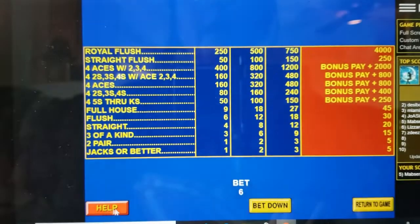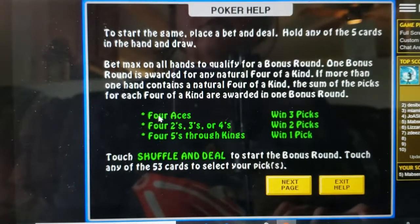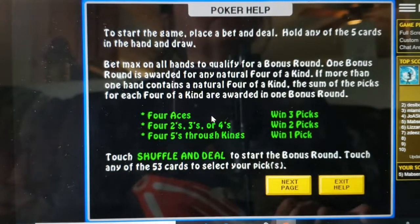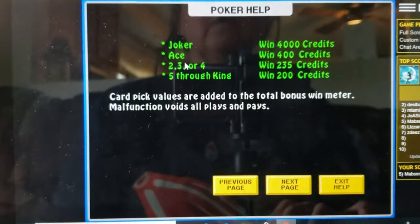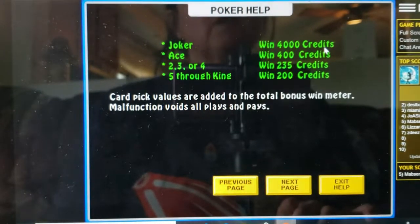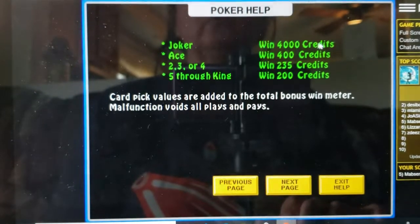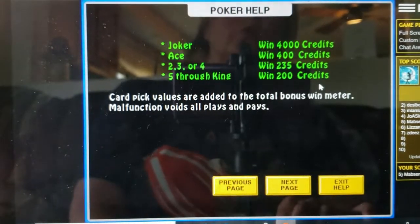How it works is: once you hit a four of a kind you're going to get a bonus. This doesn't have to be dealt — it can be on any line. And if you happen to get it on all lines, you will get that bonus that many times. Four aces gets you three bonus picks; twos, threes, and fours get two picks; fives through kings get one pick. The choices on the bonus picks are basically a deck of cards — a joker will give you 4,000 credits, an ace gives 400 credits, twos/threes/fours give 235, and fives through kings give 200 credits.